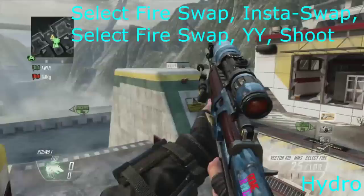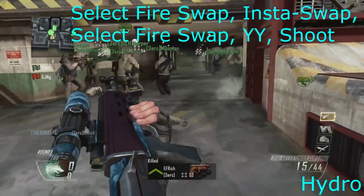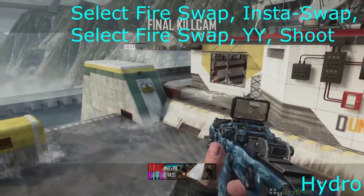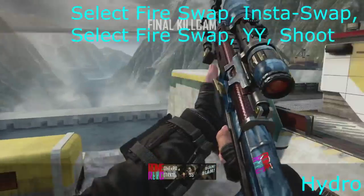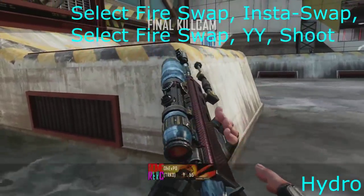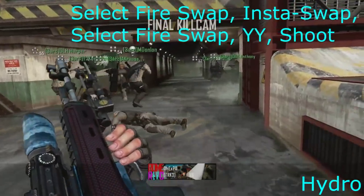Now we're on Hydro and basically if you have the select fire on burst, then there's going to be two select fires — put it on burst, then select fire swap, then insta-swap back, and then select fire YY again, and then they actually both show if you do it properly — you just need to time it right.